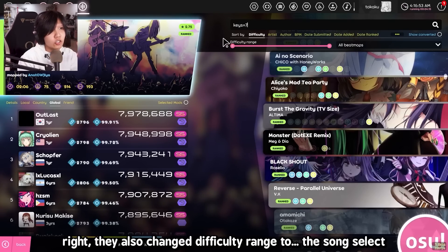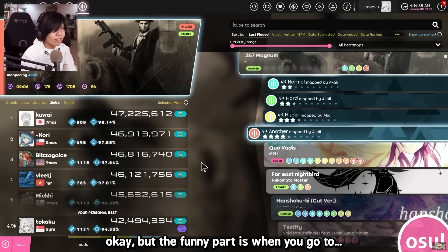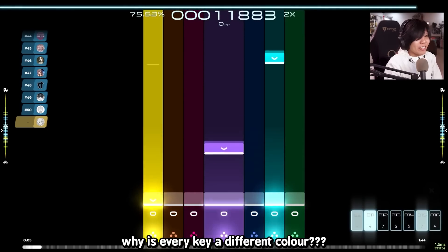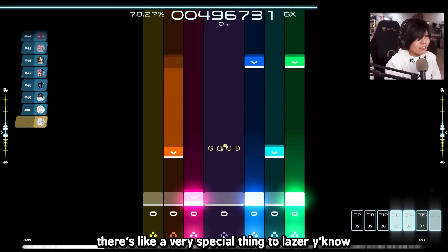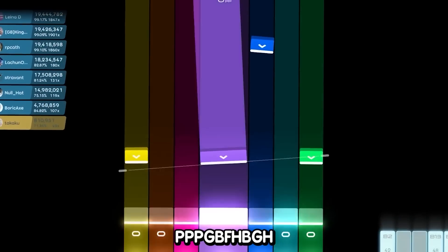They also changed the difficulty range in Song Select, which is a change I really like. But the funny part is when you go to key equals seven — why is every key a different color? Even Poppin doesn't do something as drastic as this. There's like a very special thing to Laser, you know? Each time I play Laser, I always feel like I'm a god, but then I look at my accuracy and it's terrible.